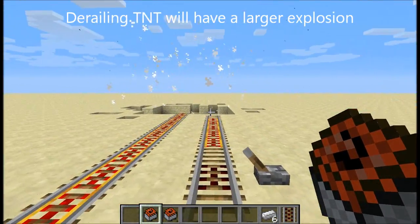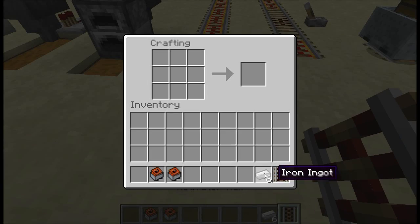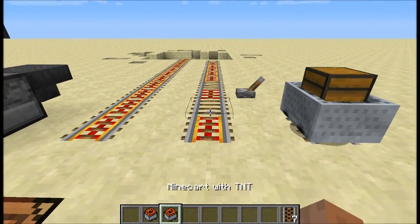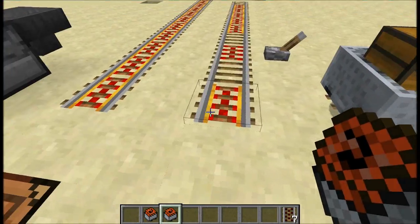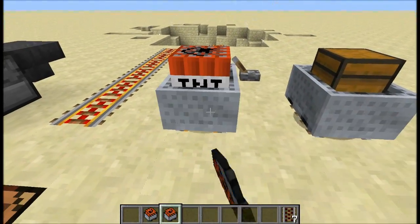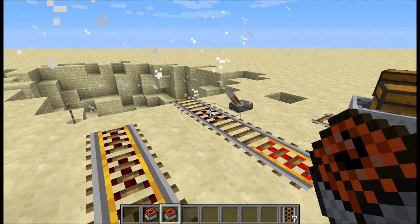That explosion was instant. There's also this new block type called the activator rail — the crafting recipe gives you six activator rails and it has to be powered by redstone. If we power it, it's going to prime the TNT when the minecart goes over it. You can see it was primed with the powered rail, and without the power it didn't get primed by the activator rail.